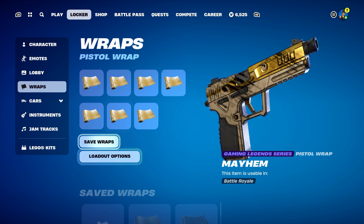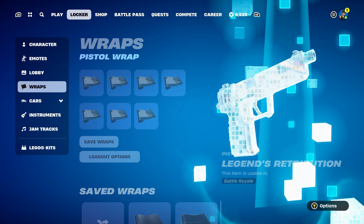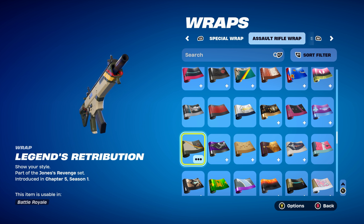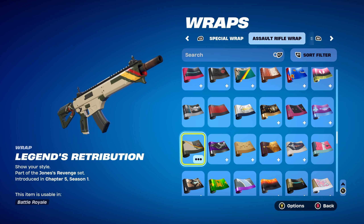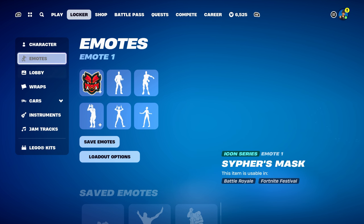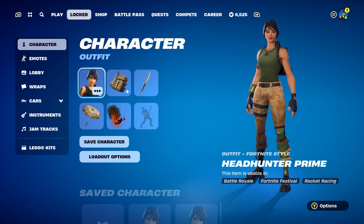The weapon wrap for combo eight is Legends Retribution, part of the Jonesy's Revenge set, introduced in Chapter 5 Season 1's Battle Pass. This is Vengeance Jonesy's weapon wrap — works very nicely for the black, with a little bit of red, and also with the cream or very light brown design. Goes nicely with the actual camo of the trousers in the camo style.